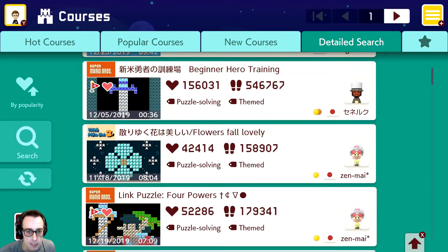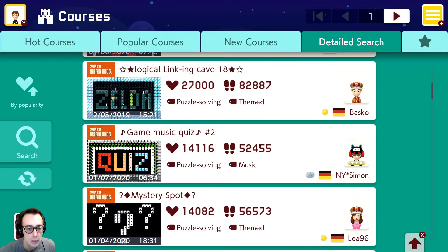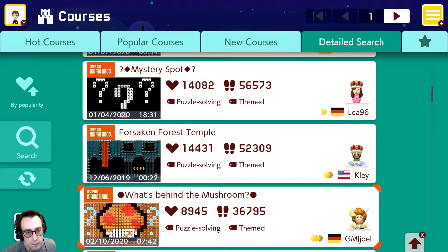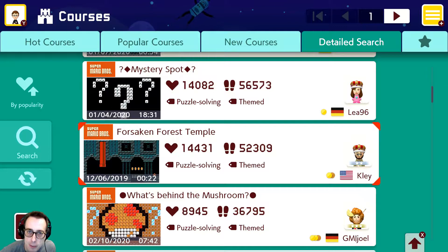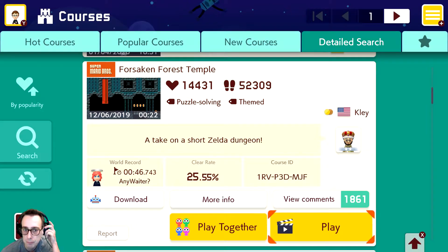We've got 'Beginner Hero Training' again - we've done that one. 'Forsaken Forest Temple' looks interesting - should we give it a try? All right, let's go. Forsaken Forest Temple - 'a take on a short Zelda dungeon.' Oh, it's a Link level! Tags: puzzle solving and themed.